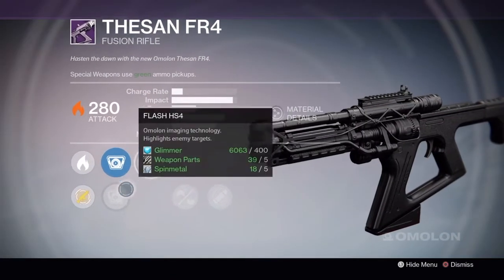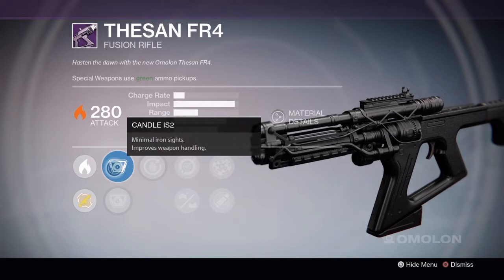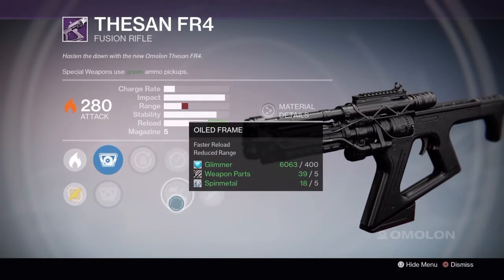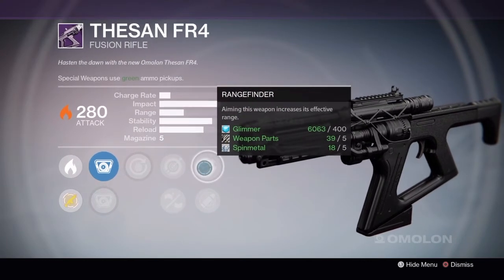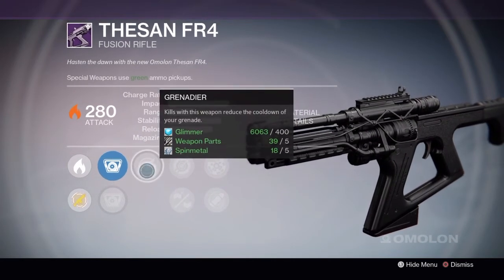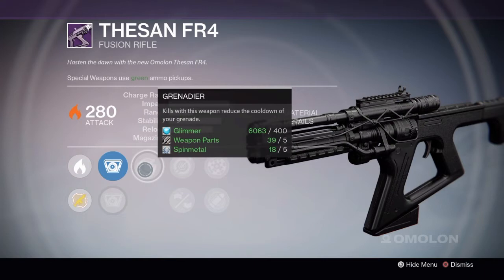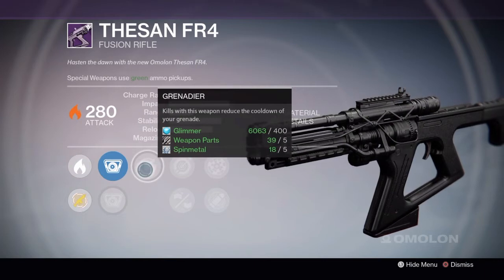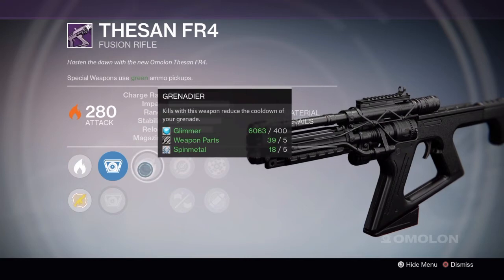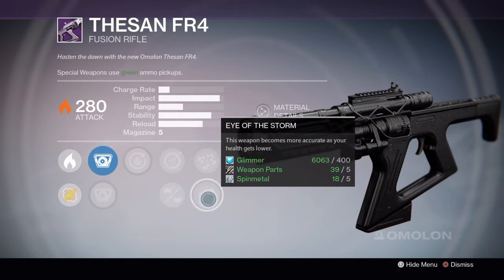First of all on the FR4 rank 3, we have the Candle IS2 iron sights — always great for fusion rifles, iron sights are some of the favorites. We have Oiled Frame for faster reload with reduced range, which is counterbalanced by Rangefinder, making this a very potent combo for a very high reload speed. You also have Rendered — kills with this weapon reduce the cooldown of your super — which in PvE is great because this weapon can kill multiple targets in one burst, potentially giving a massive 30 to 40% reduction to your cooldown.